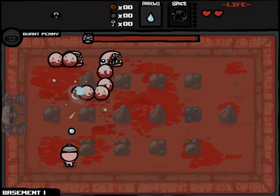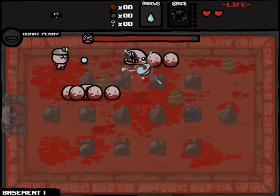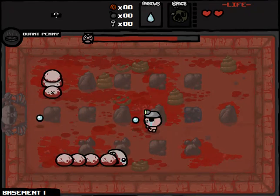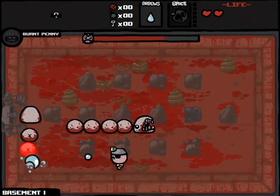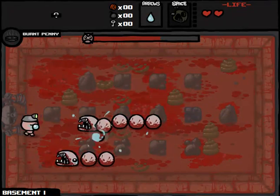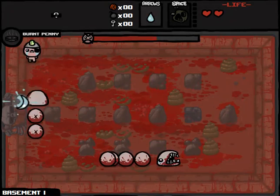Now I wish I had saved Bob's Rotten Head because I could use it on this room, but it's possible we might get some pennies from this poop. After getting the pennies from the poop, the pennies will give us bombs, and the bombs will open up this Tinted Rock. I have to remember to get that Eternal Heart when I leave this floor. I think all's going fairly well so far.